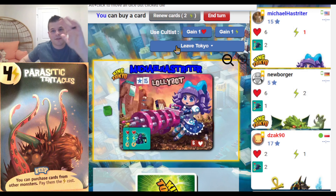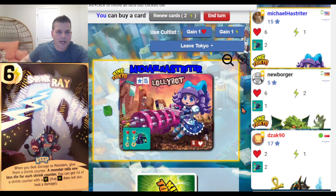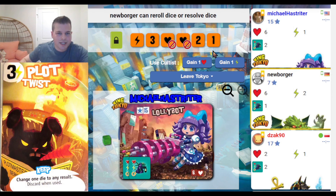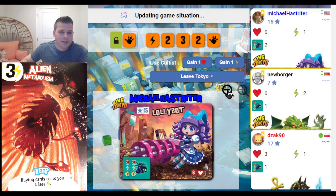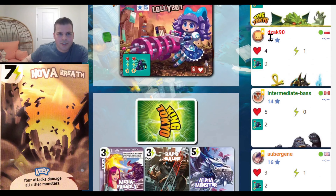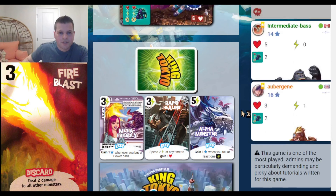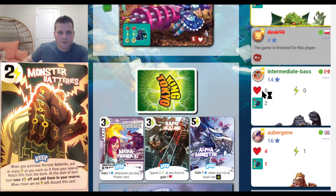There are 3 monsters outside Tokyo with a lot of points. I don't lock any dice — I'm trying to get all punches. I don't get any, try one more re-roll, and get a lot of twos. I accept it — that's 4 points with five twos. Then it's Newborger's turn. He rolls, doesn't get punches at first, then gets one punch, then another. He uses a Cultist for an extra re-roll and gets 4 punches. That's what we needed.